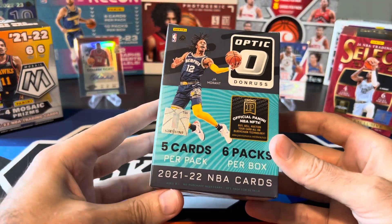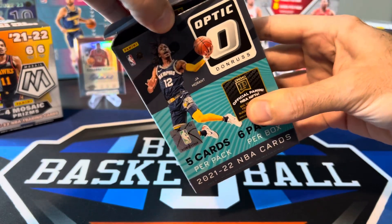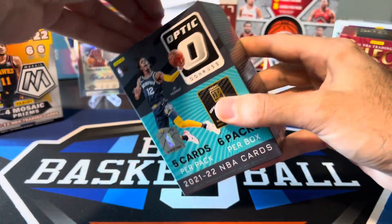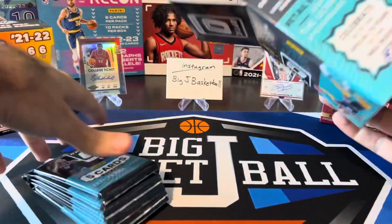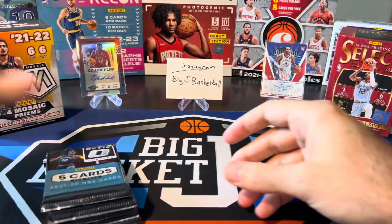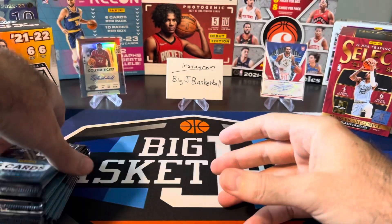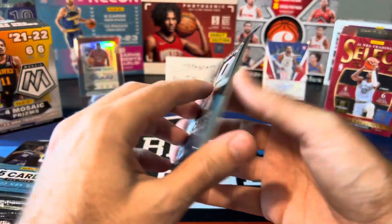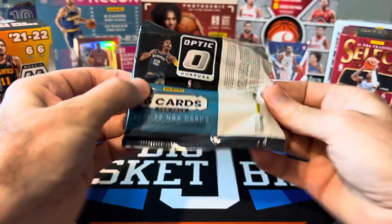Let's go ahead and start with Optic. You guys have seen these a million times before, I'm sure. Checkerboards are one of the big retail chases. You can also get autos, numbered cards, things like that. So here we go with blaster number one. We got our six packs and five cards per pack — 21-22 Donruss Optic. Pack number one.